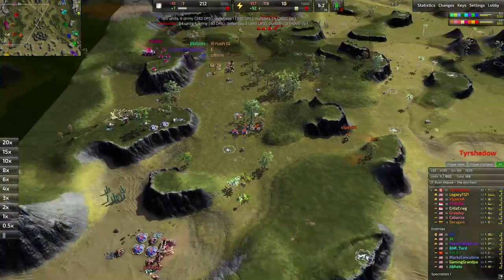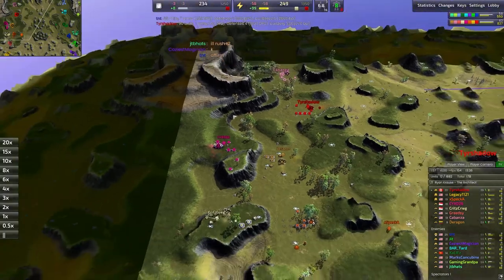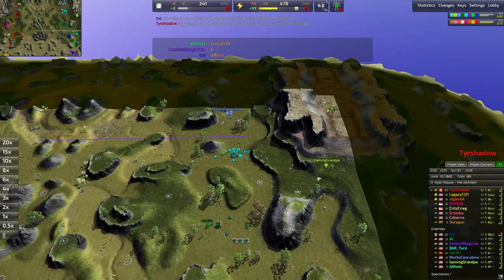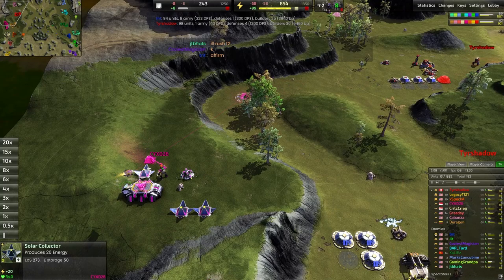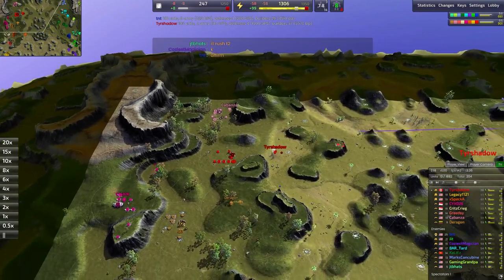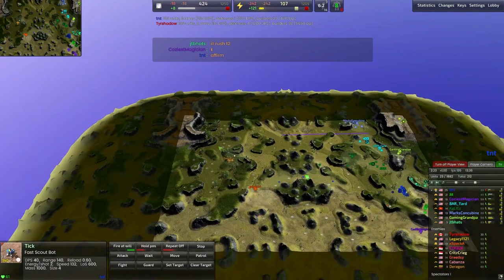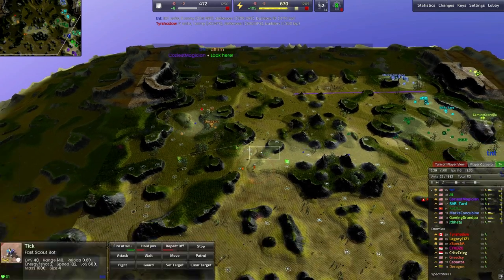We see vehicles down south and bots most of the rest of the way up. An air lab start back here for CYXD26 — I have no idea how to say that, it might be droid speak. I think I like this position a lot better: you get those three mexes, and you can always go back and take those. Getting a little scouting information here — this is the importance of those techs: you find the enemy bases and learn where everyone's at.